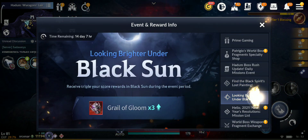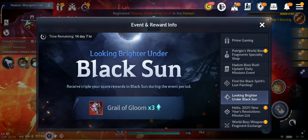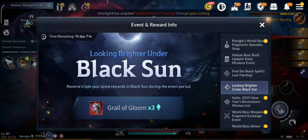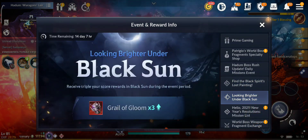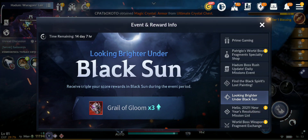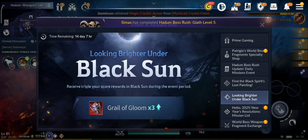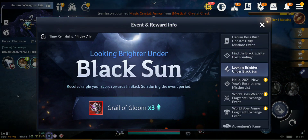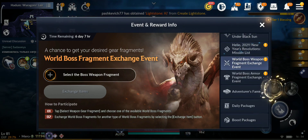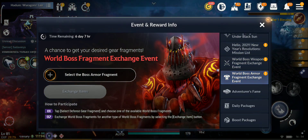We have Black Sun changes. It's not hot time but three times rewards — and there are some changes to Black Sun. With this event you get three times whatever reward you get, multiplied by three. That's for two weeks. We also still have the World Boss Fragment Exchange event for another week.